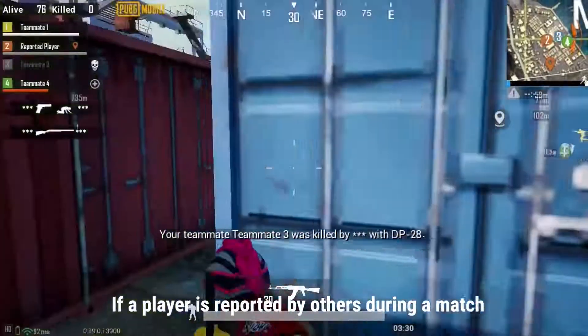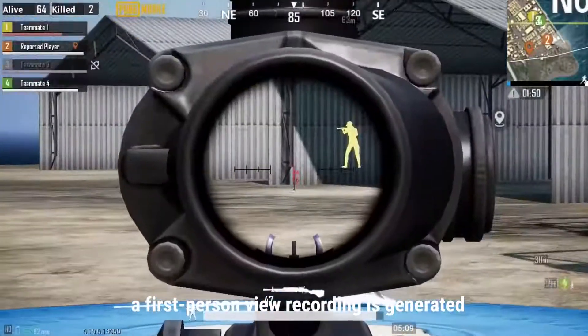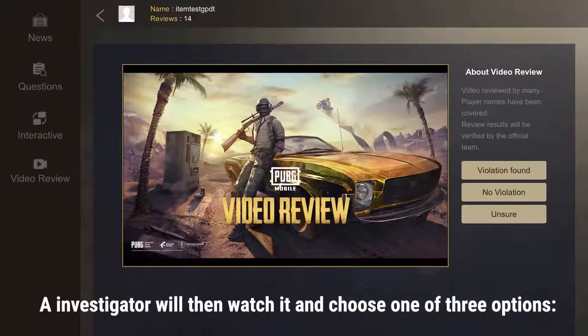If a player is recorded by others during a match or suspicious behavior is noted, a first-person view recording is generated. That video is sent to the Banpan System and logged for review. An investigator will then watch it and choose one of three options.